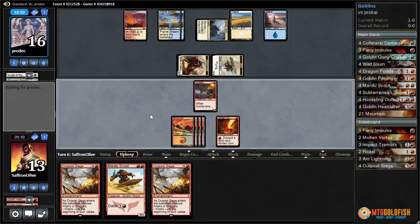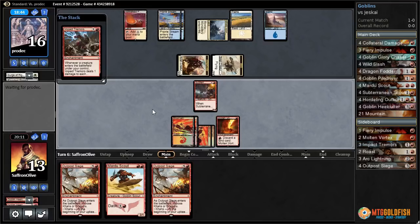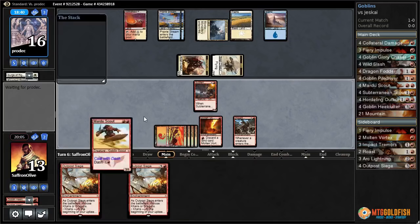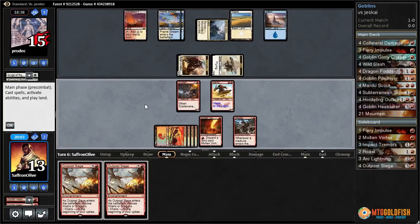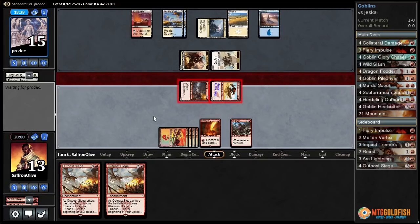We don't even have a good sideboard card to deal with Wingmate Roc. Should we go Outpost Siege or try to race? We could Impact Tremors plus Dash Mardu Scout. I think we have to try to race — probably won't work but let's try. We play Impact Tremors, Dash Mardu Scout, but Ojutai's Command is a blowout. It resolves though — if we attack with both we hit our opponent to 10. Another Surge of Righteousness brings them up to 17.